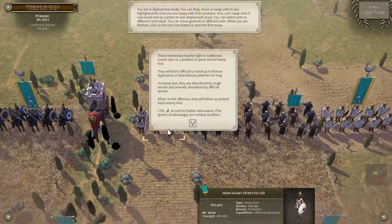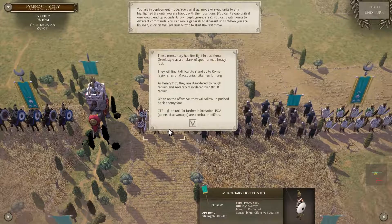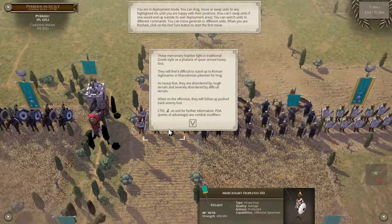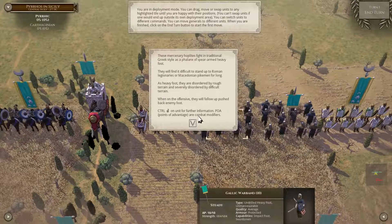Then we've got mercenary hoplites. They fight in traditional Greek style as a phalanx of spear-armed heavy foot. They will find it difficult to stand up to Roman legionaries or Macedonian pikemen for long. As heavy foot, they are disordered by rough and difficult terrain.